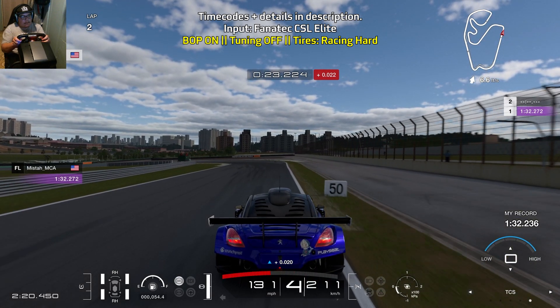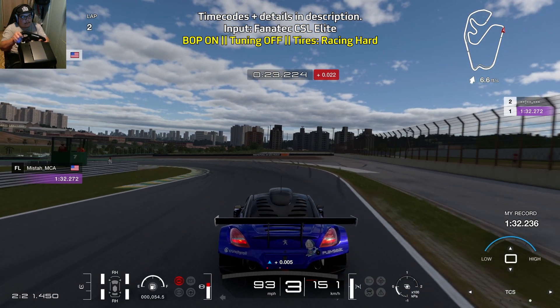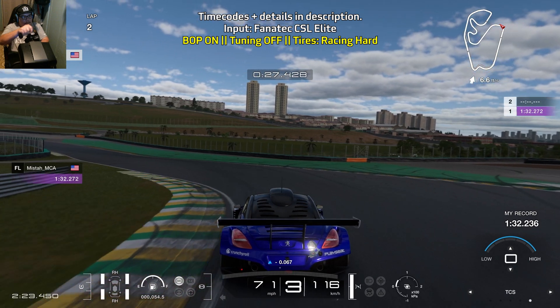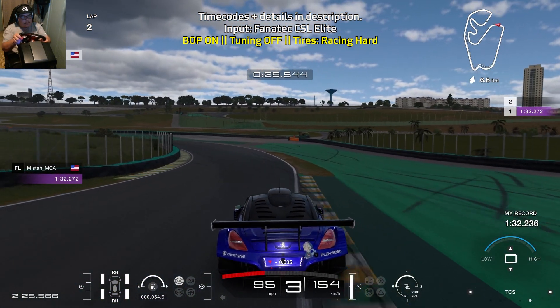Brake hard for a short while, ease off of the brakes as you turn in, go down to third gear, and just as you hit the apex, that is when you want to start to ease on the throttle.